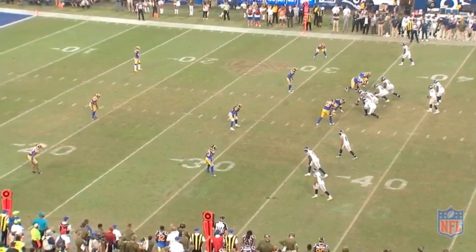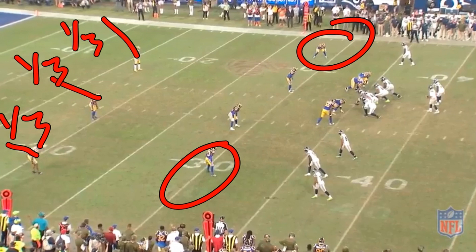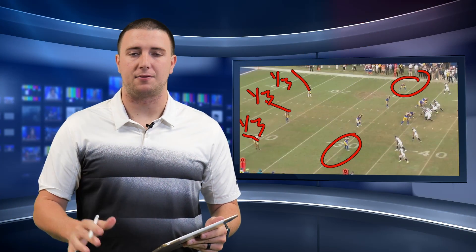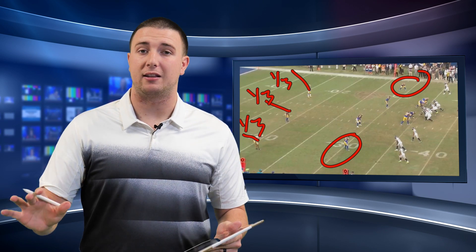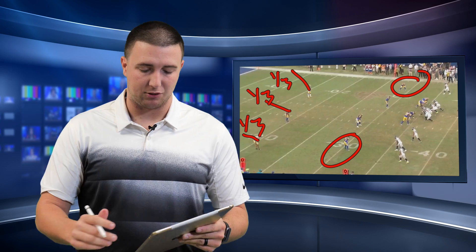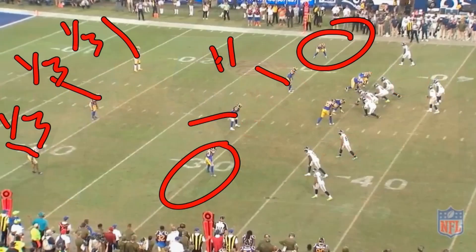The Seahawks came out in a 3-by-1 formation, the three side being down here and the one side being up top. What the Rams did is they played three double clouds, meaning each corner played a deep third — they had deep third responsibility. The corners here are going to play a soft flat route, so it's 4th and 10, they don't need to play up by the line of scrimmage like they normally would. They're going to play more by the sticks, trying to make the windows smaller and smaller. And the linebackers here are going to play hook to curl.